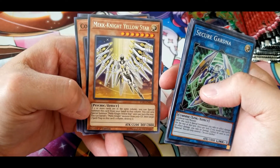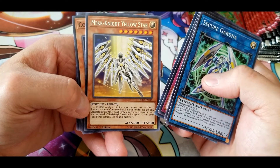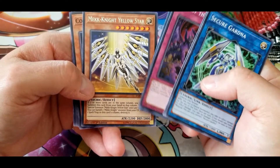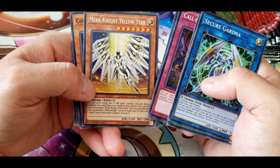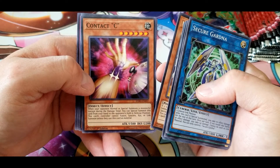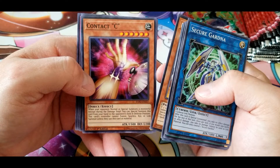Mech Knight Yellow Star: if two or more cards are in the same column, you can special summon this card from your hand in that column. You can only special summon Mech Knight Yellow Star once per turn this way. You can banish one Mech Knight monster from your graveyard, then target one spell or trap in this card's column and destroy it. I'm noticing a trend with all the Mech Knights in this set — they all have that 'two or more cards in the same column, special summon to that column' effect. Decent stats. Contact C: when your opponent normal or special summons a monster except during the damage step, you can special summon this card from your hand to the opponent's field in defense position. This card's controller cannot fusion, synchro, xyz, or link summon unless they use this card as material.